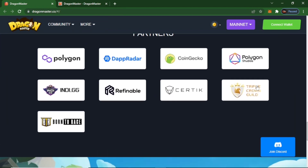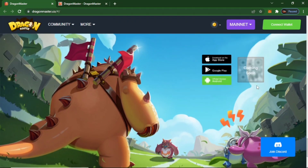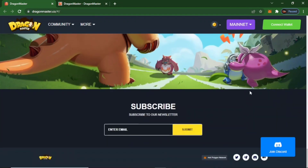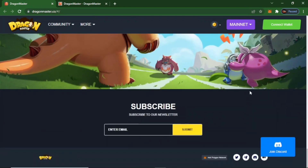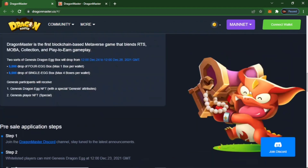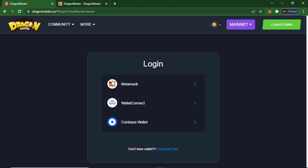These are some of the game's partners. The game is available on mobile and Android. The gameplay and the run-and-ride mode are coming soon. If you contact them, you can submit inquiries, and they can connect with social media accounts, so you can join in. Now we are connecting to the wallet — you can click MetaMask. If you have MetaMask, you can connect with it.